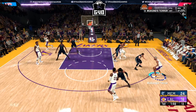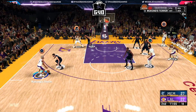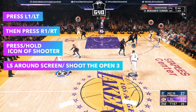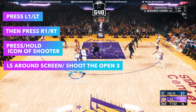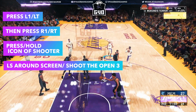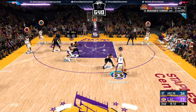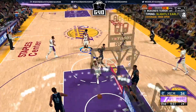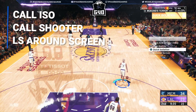Use 12-minute quarters to get your badges, unless you want to go against 273 centers on the park with no badges and get bullied. Notice how I wait before I shoot so I don't fade. I did the same method until I got bronze Range Extender, then I started shooting off the ISO with dribble moves. Press LT or L1, then R1 or RT depending on your console, hold the icon of the shooter you want to set the screen, then left stick until you're open. Do this before it gets patched. If you dribble too much you'll fade — the hesitations are ruined, they need to bring those back, 2K.